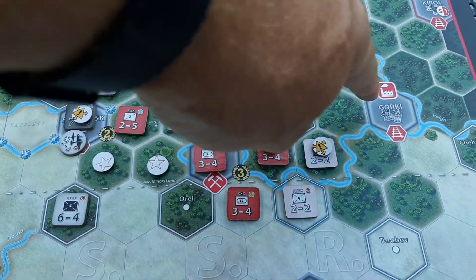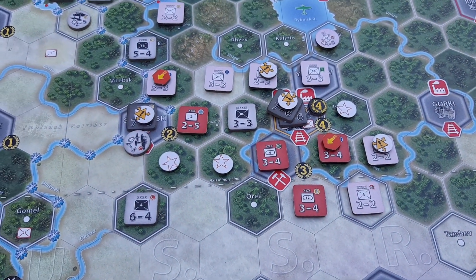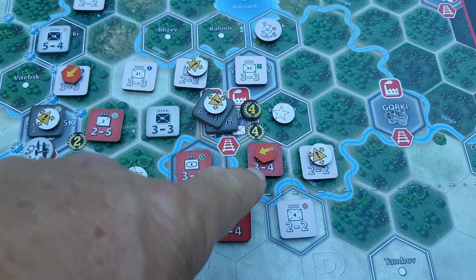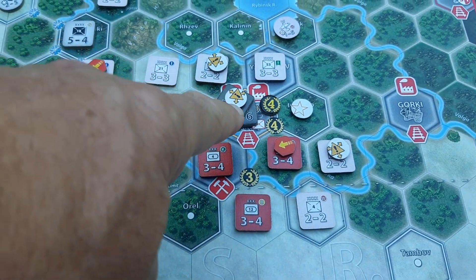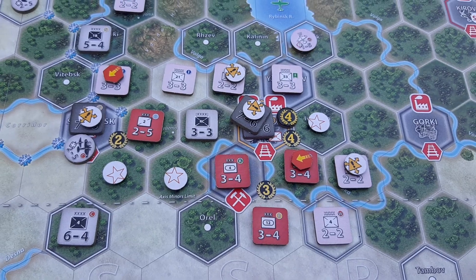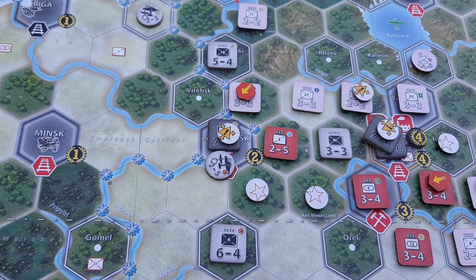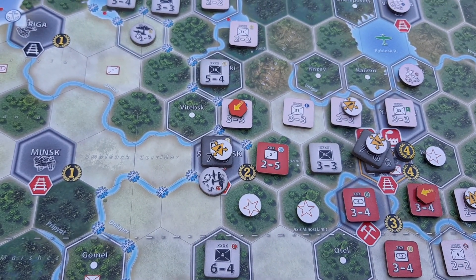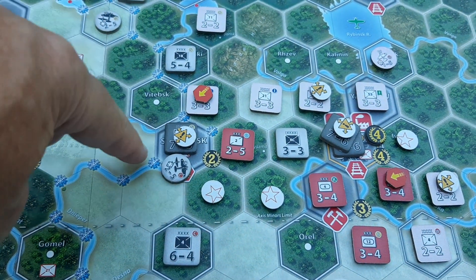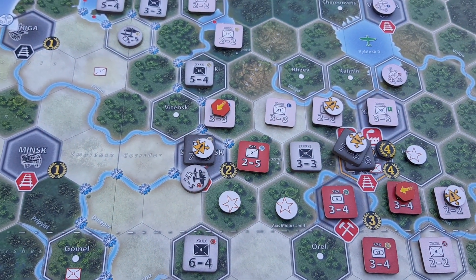This unit over here started in Gorky, then it moved over here, and in the attrition phase this unit made this unit withdraw. It could withdraw into Moscow, but since it ended up in an up-front hex, it took a hit as well - and these units are pretty much surrounded. The other attrition hex saw this unit moving into this one, and this unit had to retreat into Smolensk, also taking a hit because it ended up in an up-front position.